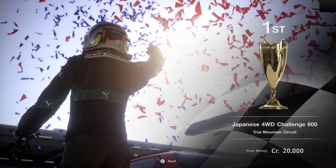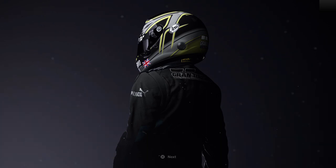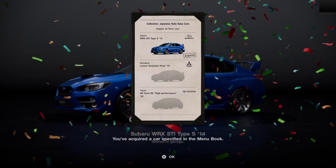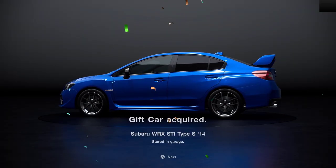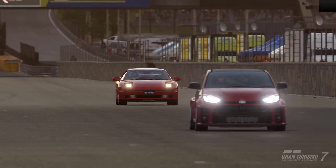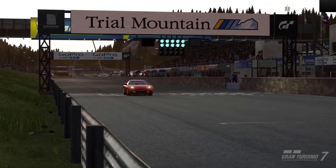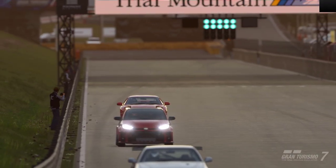First place for the first of the tests for this menu book — the Japanese rally based cars. And we should have now got our Subaru WRX, first of the three. This is a car that seems very popular with the daily races right now, so it's a great car to have in the garage. We'll almost definitely be putting a livery on that at some point when we go online, which I'm hoping is going to be over the next week or two. Once we get these menu books completed — we're getting through them quite nicely now.